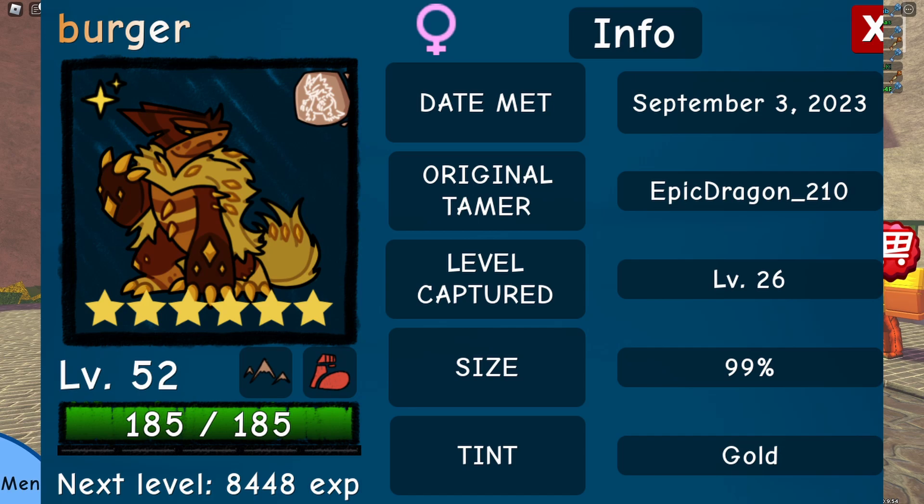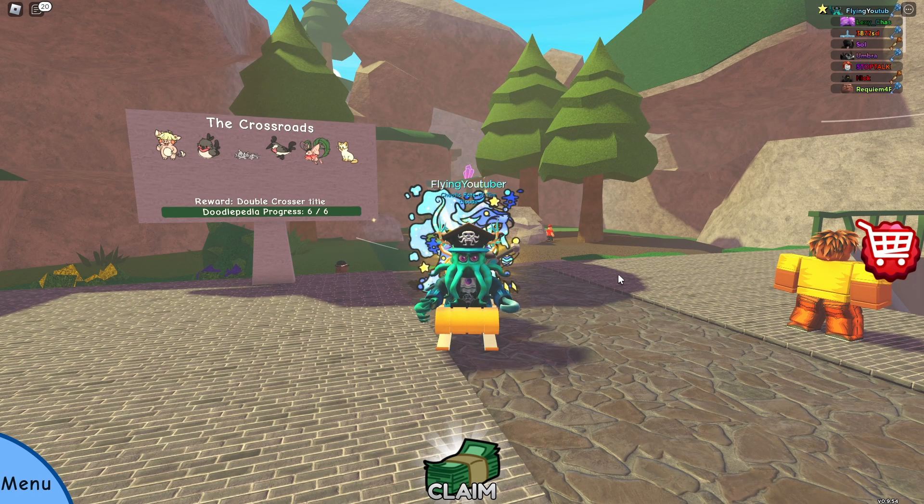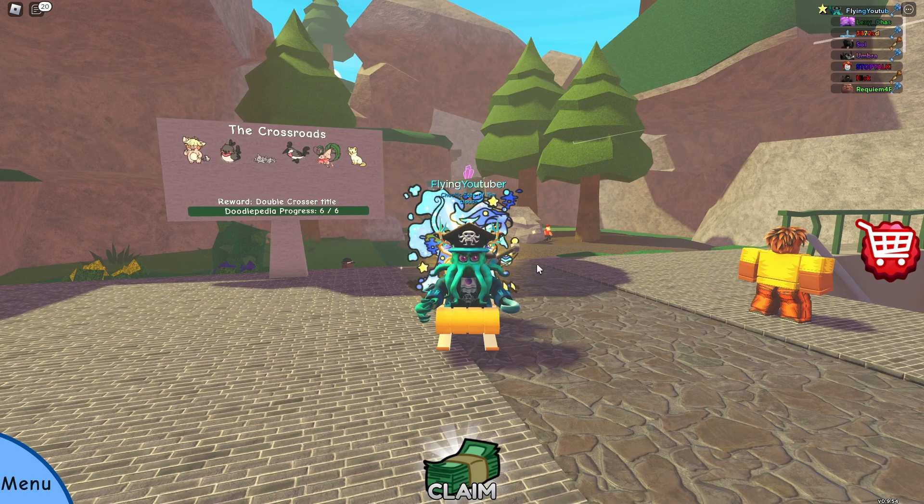To get Quaggle Day A, you must hand in a jolly tint to the NPC at the social park, and they'll give you the Quaggle Day Awakening. After the Christmas event ends, the Quaggle Day Awakening will be added to Euronic Island, so you don't have to rush to get this all done.